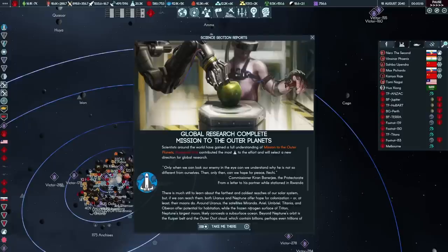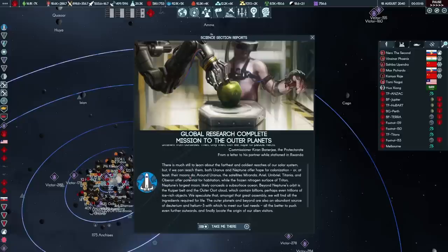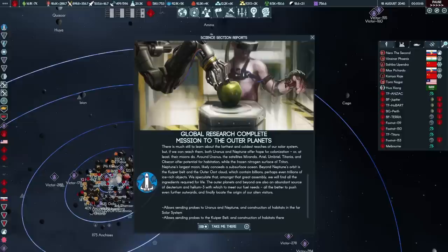Back to Terra Invicta. If we are going to end this fight, we need to go back to where the aliens have set up their base. The mission to the outer planets is now completed, which unlocks a quote from Kieran Banerjee talking to his partner — giving a little more of his backstory. It also allows us to send probes to Uranus, Neptune, and the far-flung areas of the solar system.